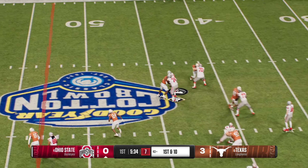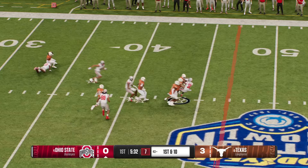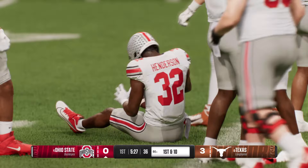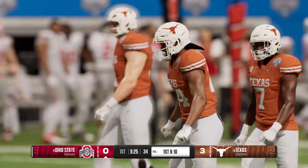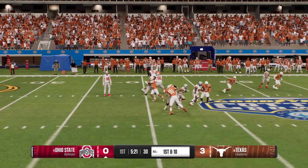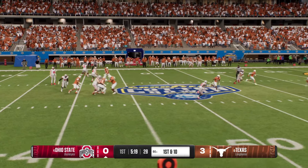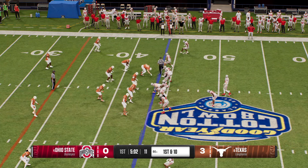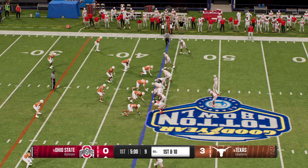Using the ground game — tailback has the handoff, they get him down, but he crosses midfield. Spot the ball at the 44. That's a beautiful run for the first down, really living up to the reputation of the great backs they've had over the years. Think about Archie Griffin, Eddie George, Ezekiel Elliott, J.K. Dobbins — just so many great backs. We're seeing another one right here.